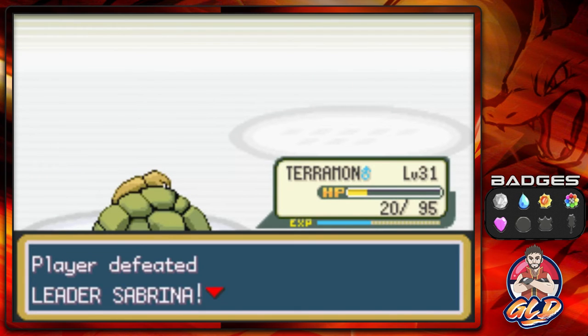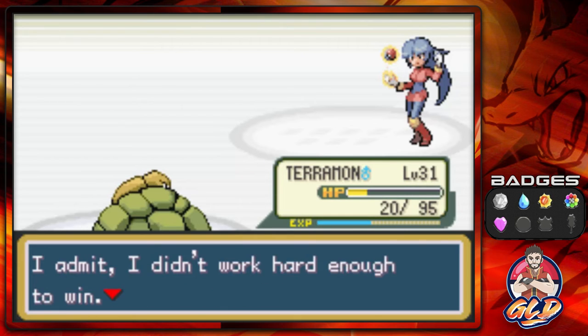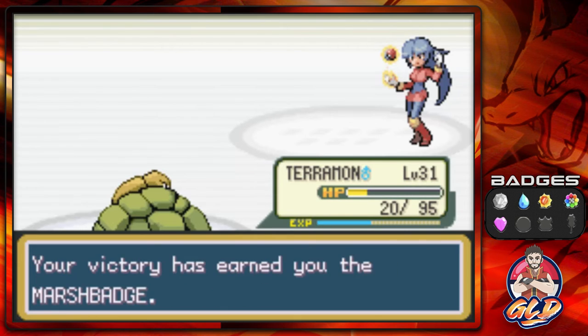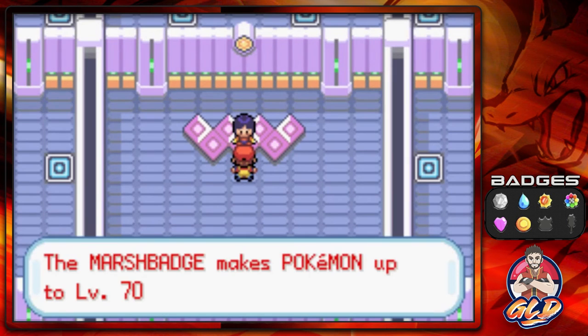Oh wow. Terramon kicked some ass! Look at that. She says: this loss shocks me, but a loss is a loss. I admit I didn't work hard enough to win. Your victory has earned you the Marsh Badge. Wow — Terramon swept everyone. Throwing out that peace sign, guys.